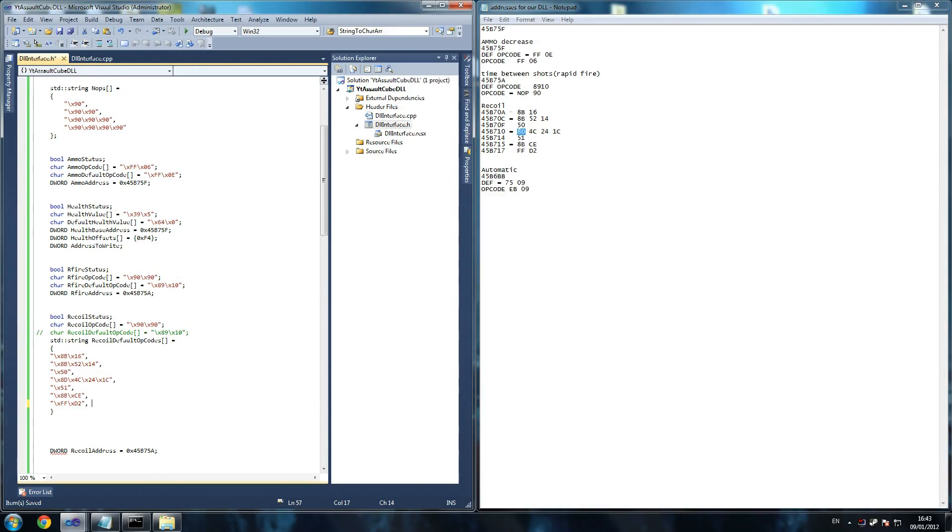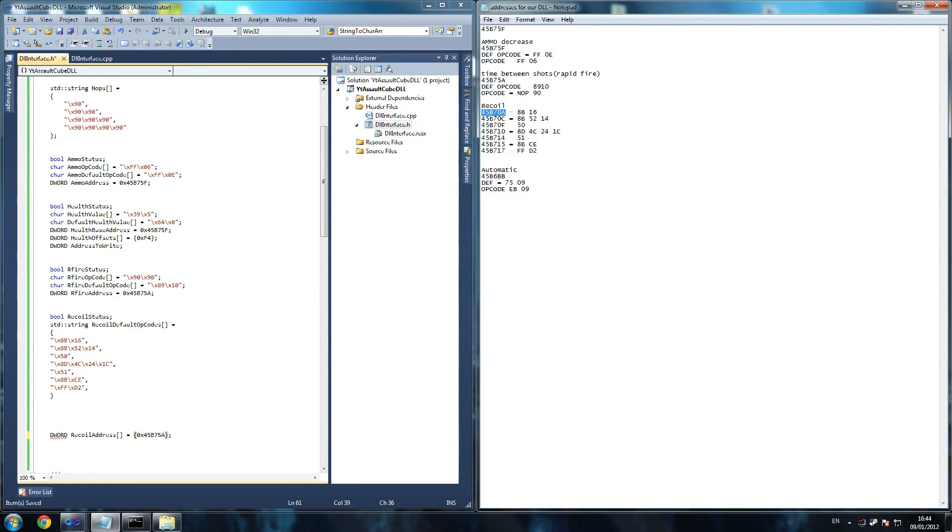We're going to have a slightly independent system for the recoil. This hopefully covers all angles — at some point in the game you'll find something like this where it won't just be one function you're NOPing. Sometimes it will be, which is great, but you should expect that not always to be the case. Recoil status and then recoil addresses — we're going to use an array because we have many addresses. So we go equals, open curly braces, and go through all of these. We've got seven different addresses.